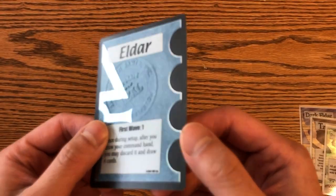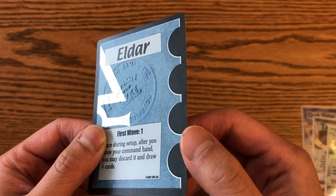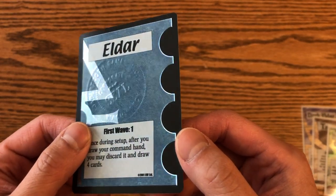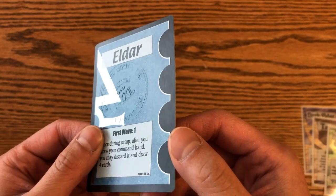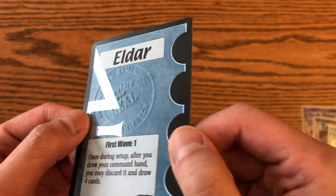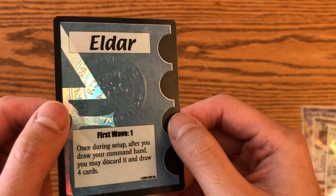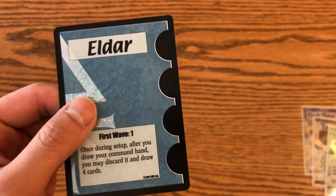He was building a Space Marine army and wanted forum goers to send in one miniature from a Space Marine force. In exchange, he would send you a promo. So I had an old Marneus Calgar miniature, sent it in, and he sent this back — pretty cool. It's actually got a stamp on it, a Sabertooth Games corporate seal. I'm not sure if you can get these anymore, but it's basically a foil fleet card that's stamped. It's a neat token from when I was still playing back in the day.